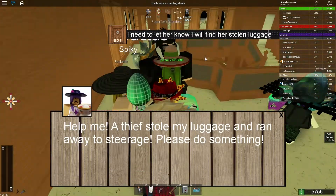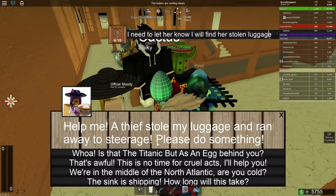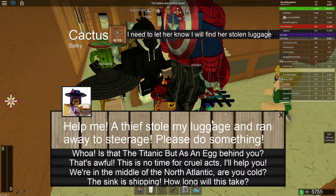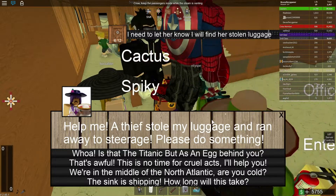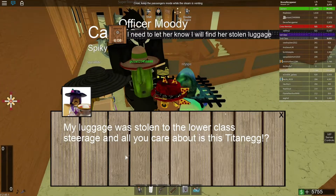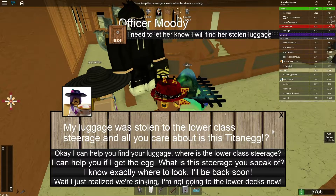Alright, Socialite, what do you need? Help me! A thief stole my luggage and ran away to steerage. Please do something. Whoa, is that a Titanium egg — a Titan egg behind you? My luggage is stolen by a lower class steerage passenger, and all you care about is this Titan egg?